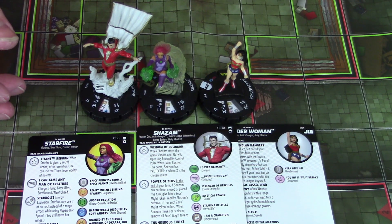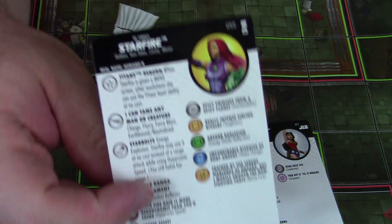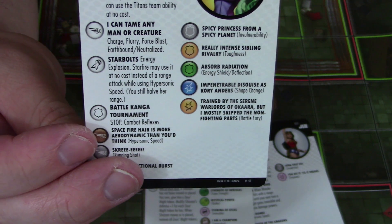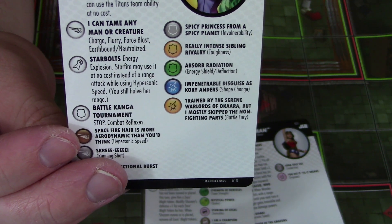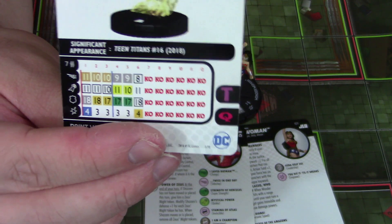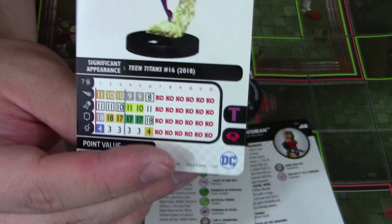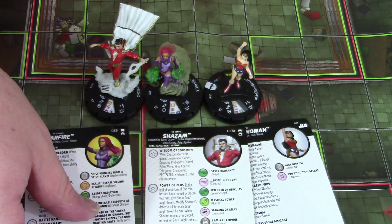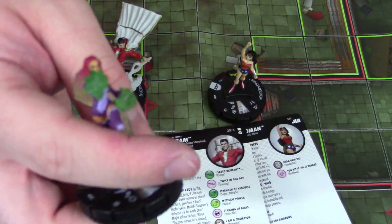Some other great DC hypersonic speedsters are Starfire. She's back for the same reasons I talked about in the energy explosion video. On her attack power there, she has energy explosion and she may use it at no cost instead of a range attack while using hypersonic speed. You still have your range — so she opens up hypersonic speed with 7 range double target, which becomes 4 range double target. Great stats and powers throughout the whole dial, and just a really cool trick to be able to hypersonic and double-target energy explosion, because there's really not any other characters that can normally do that. Plus she looks really awesome.